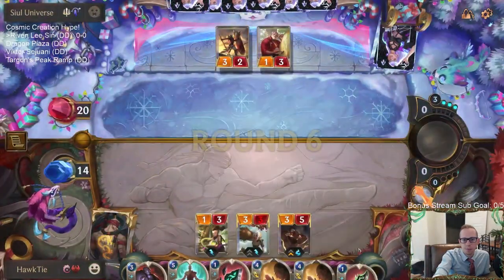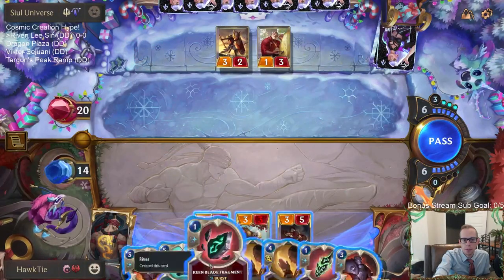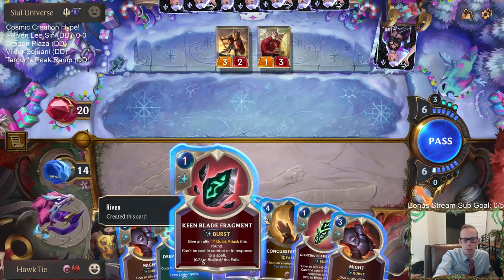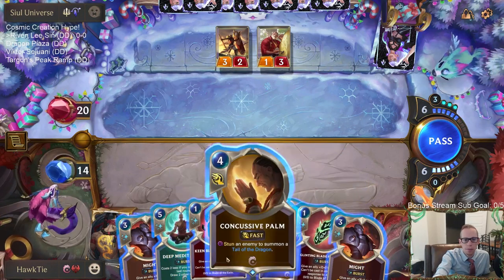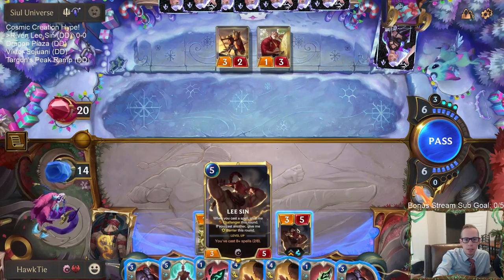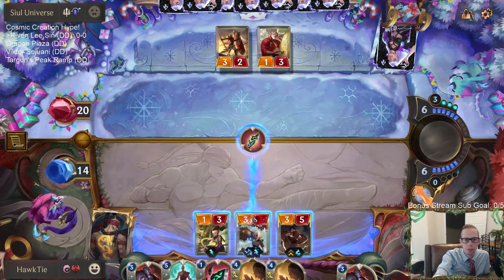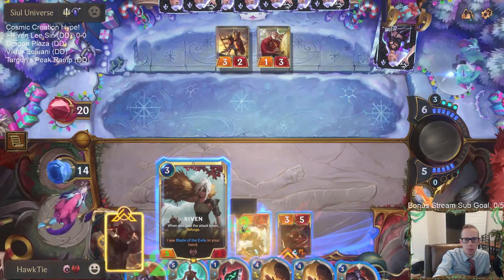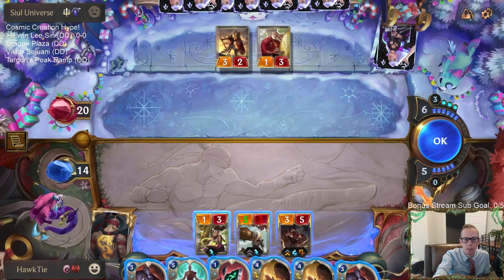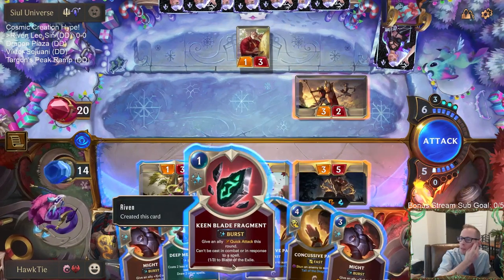We'll have 4 mana left over if I just go Blade, Blade — give Lee Sin a barrier. I should have given that plus-2 to the Eye of the Dragon, actually. Yeah, I should have given that plus-2 to the Eye of the Dragon instead.